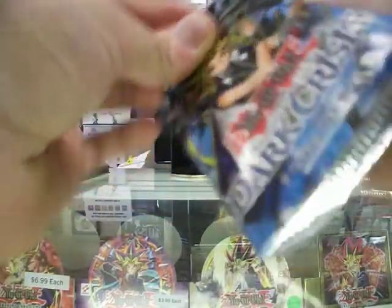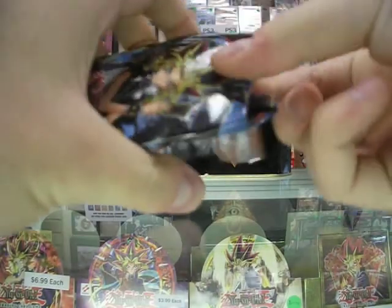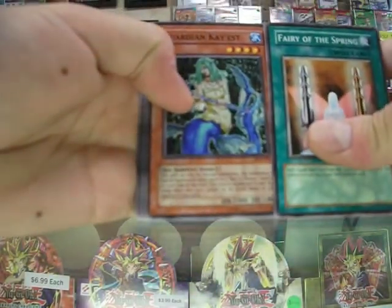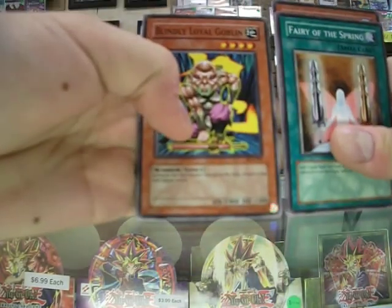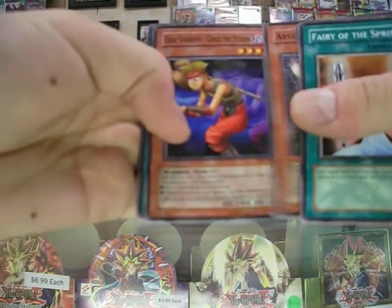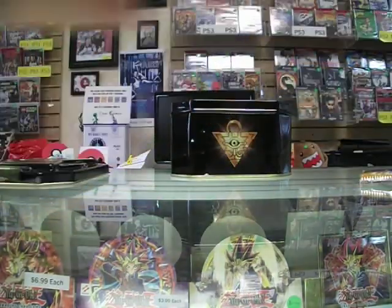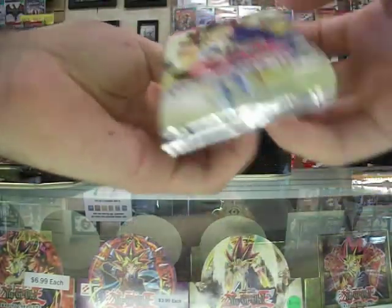Let's go with Dark Crisis. Fairy of the Spring, Guardian Kaiza — oh yeah, it has all the Guardian cards, I forgot about that. Token Thanksgiving has some of the Goblins — this is actually not a bad card but it's hard to shift its position. Legendary Flame Lord. Dark Scorpion, Arsenal Summoner, Dark Scorpion, another Chick the Yellow. And Morale Boost. I'm just putting all the rares aside.